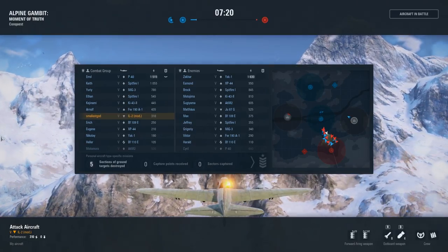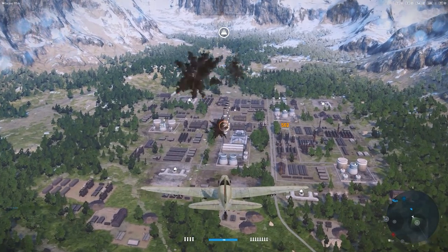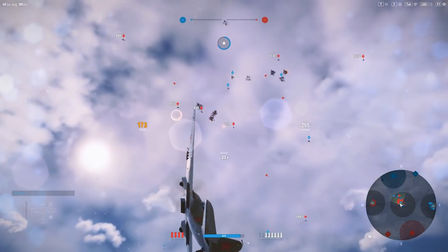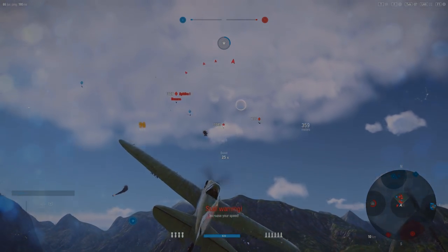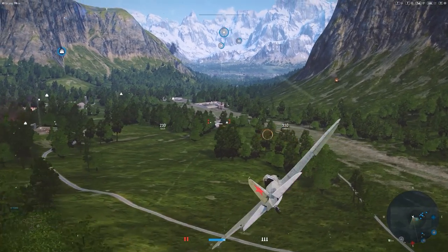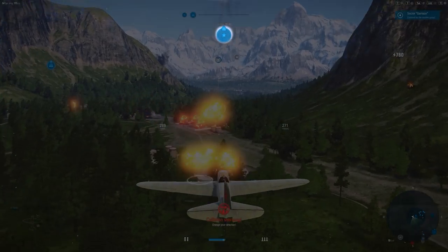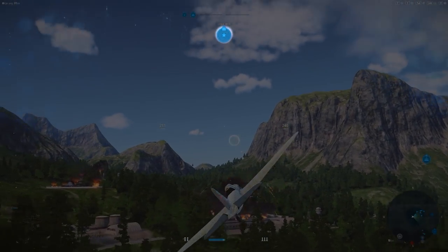Use the TAB key to open your map. Capturing points requires destroying the neutral or enemy targets at that zone, both the buildings on the ground and the planes in the air. Targets tied to zones will have white icons, as opposed to blue for friendlies or red for enemy team members. As you destroy targets, you will see the circle around the icon fill with blue. When the circle is 100% closed, the icon will turn blue, and the neutral defenders will be destroyed and replaced by defenders fighting for your team. This means you have captured the zone.